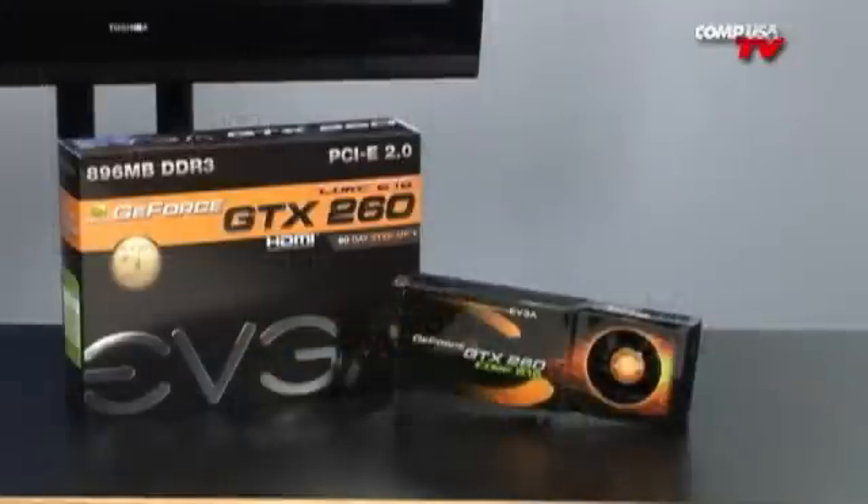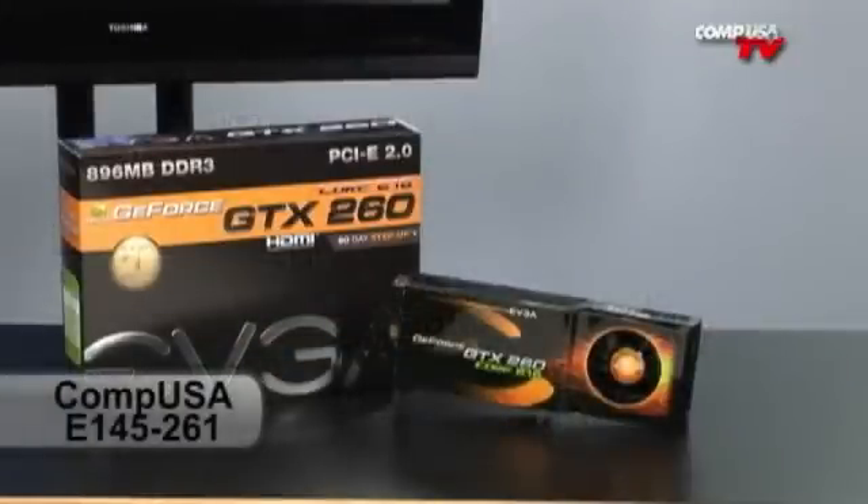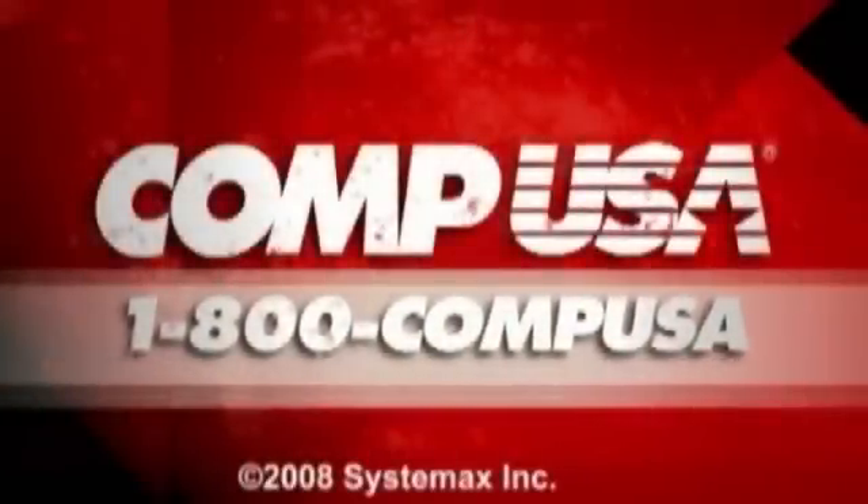If you have any questions on it, email me. I'll see you guys next time. For more information on the EVGA GeForce GTX 260 Core 216, go to CompUSA.com and type E145-261 into the search box. Or you can always call us 24 hours a day, 7 days a week at 1-800-COMPUSA.